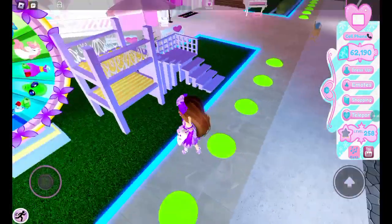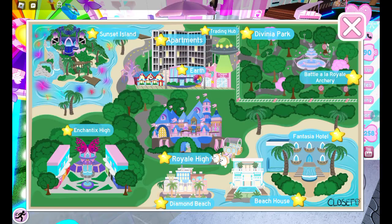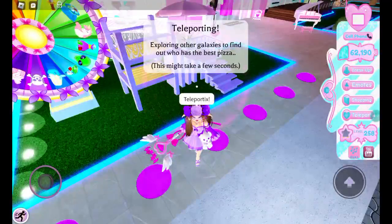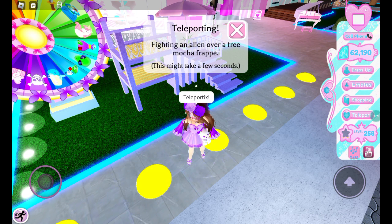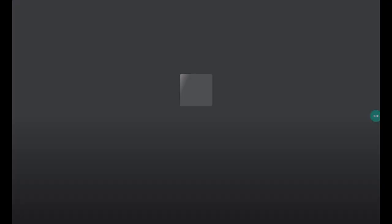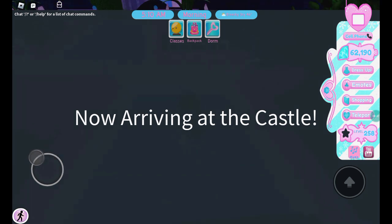The next thing you can do is go to Campus Two. I suggest doing it in a private server when you look for diamonds around Campus Two, because other players can just take diamonds. It also takes a while to reload — when you first join a private server, diamonds take a while to load, so you just have to wait. Now arriving at the castle — there we go, loading.